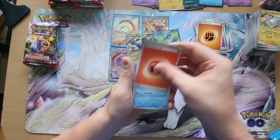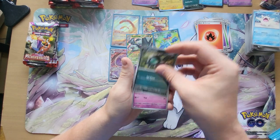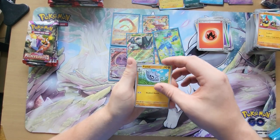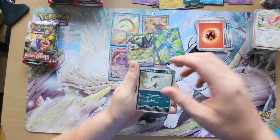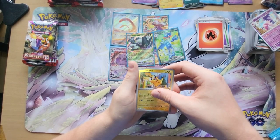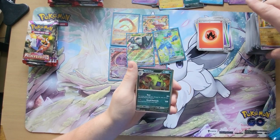Fire Energy, Cetoddle, Shroodle, Jigglypuff, Falinks, Pupitar, Flamigo, Bombirdier, Reverse Holo Tinkaton, Reverse Holo Pikachu, and then we have a Holographic Tyranitar.